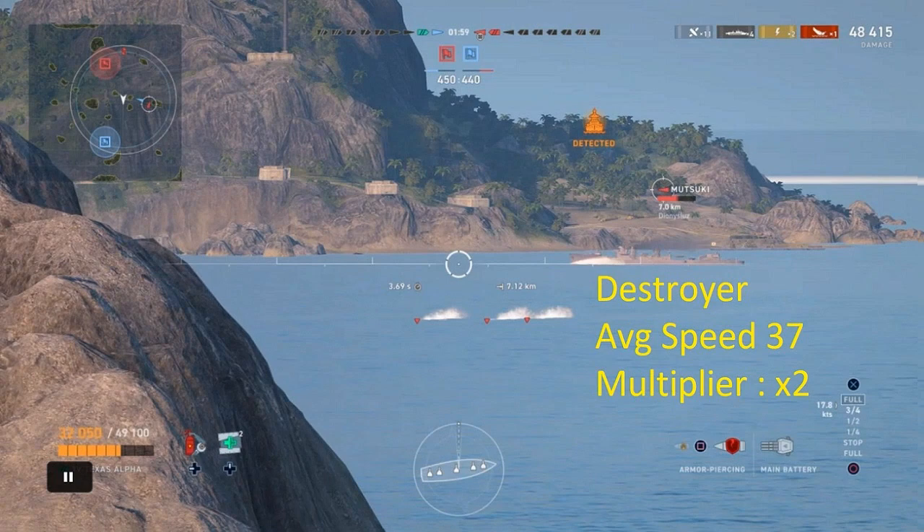Next up we're looking at destroyers. The average speed of a typical destroyer is right in the upper 30s — 37, 38, 39 somewhere in that range. So you want to take your seconds number and multiply that by a factor of 2. Now keep in mind these ships are going to be bobbing and weaving, throwing their gear shift, full throttle forward, full throttle back, doing everything they can to make it so you can't get a clean shot. I think it took 3 or 4 games before I could come up with a small clip to demonstrate. If you can shoot them with HE at close range, that's your best bet, but if they do give you a shot at longer range, just multiply the seconds by 2.